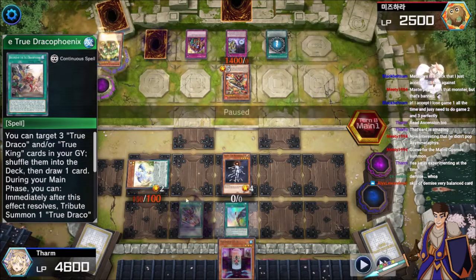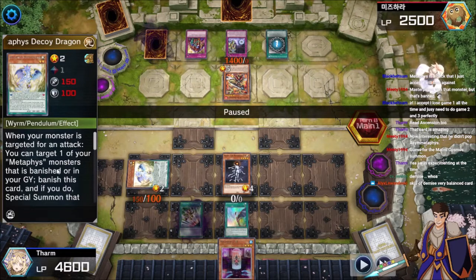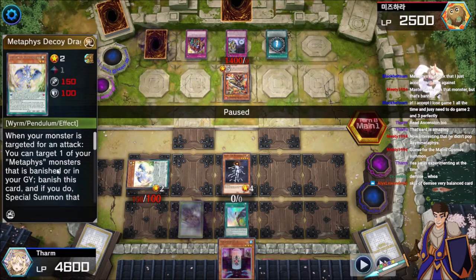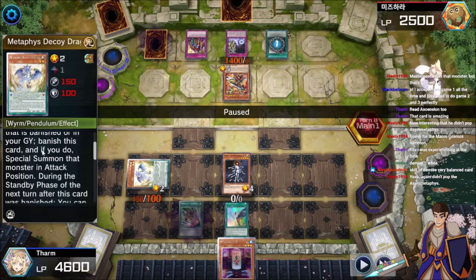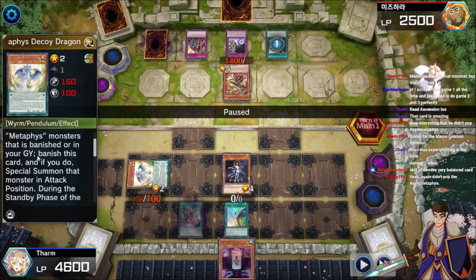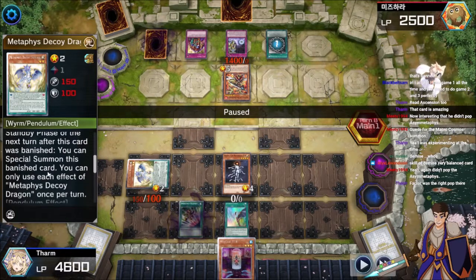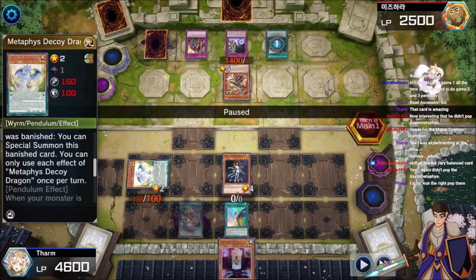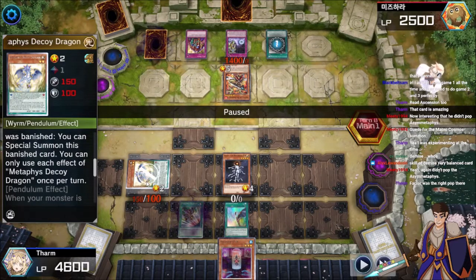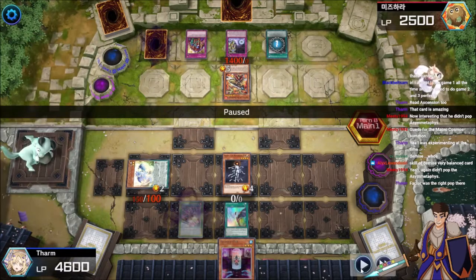Metaphys Decoy Dragon — what does this one do? When your opponent's monster is targeted for an attack, target one of your Metaphys monsters that is banished. Banish this card — if it banished for cost it would beat Skill Drain, that's actually really funny. Special summon that monster in attack mode. During the standby phase the next turn after this card was banished, special summon this banished card. So yeah, this guy just says trigger all of your Metaphys cards. It's Megalith full — got it.